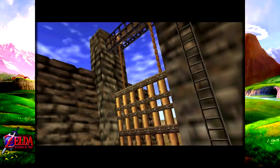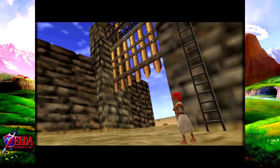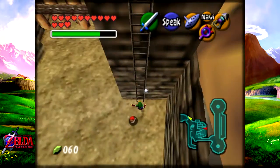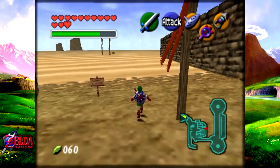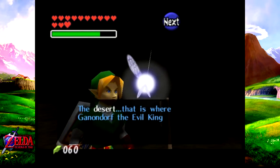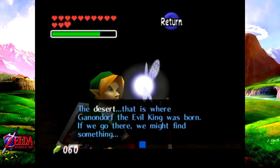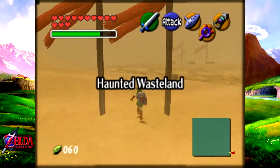Pretty much now we can actually head on to the desert and find the Spirit Temple. So let's drop down — bam! Now we have our Lens of Truth and we probably need our Hover Boots again, so let's talk to Navi real quick. The desert — this is where Ganondorf the evil king was born. If we go there, we might find something. And yeah, we can find something around here in this blasted desert. Holy crap, haunted wasteland!